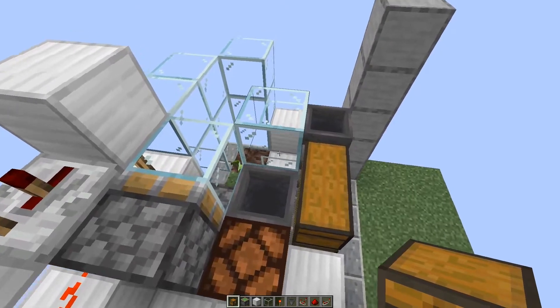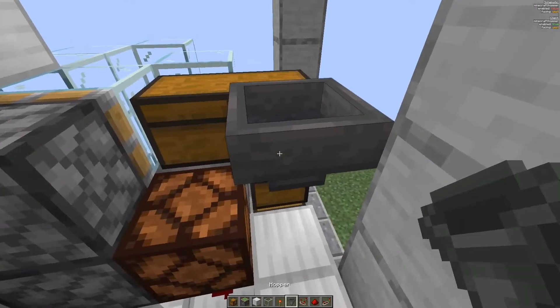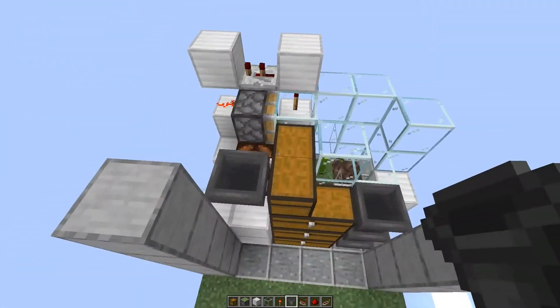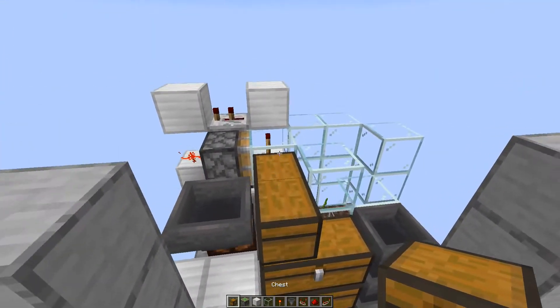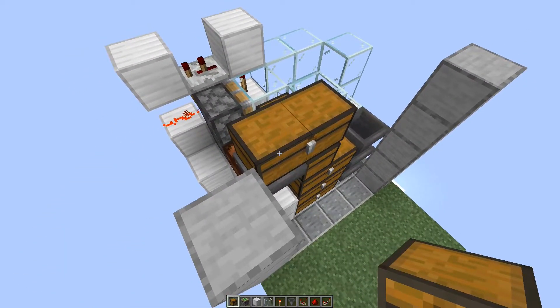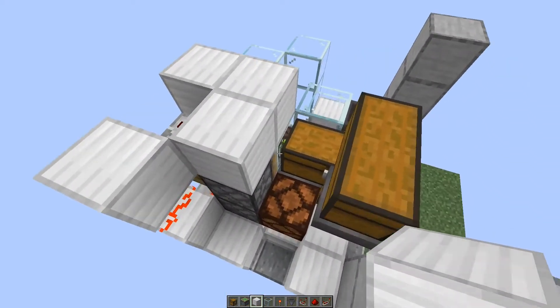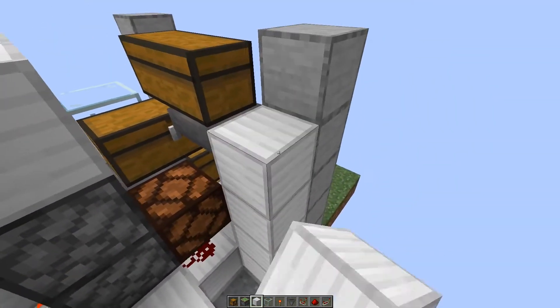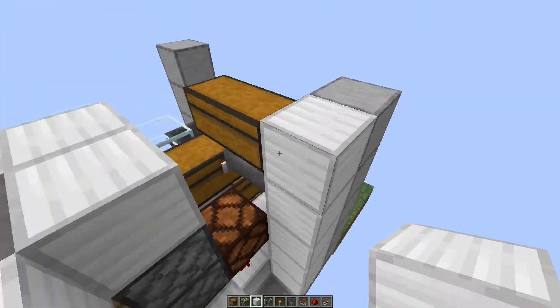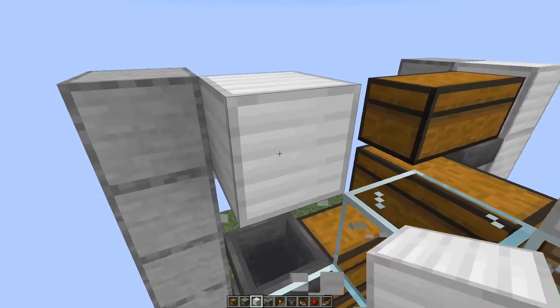For the bone meal input we place a double chest, a hopper into this double chest, and then from the front another double chest on top. We put two solid blocks here over the piston and the glass, as well as solid blocks here on the side for decoration, and solid blocks up here as well.